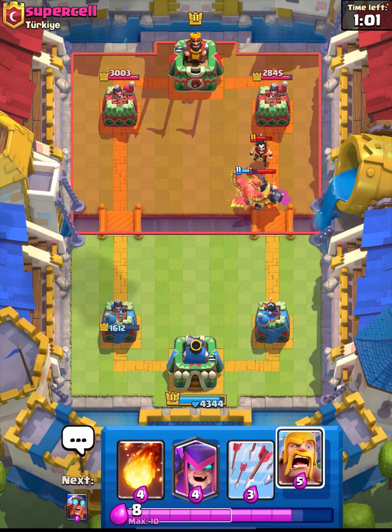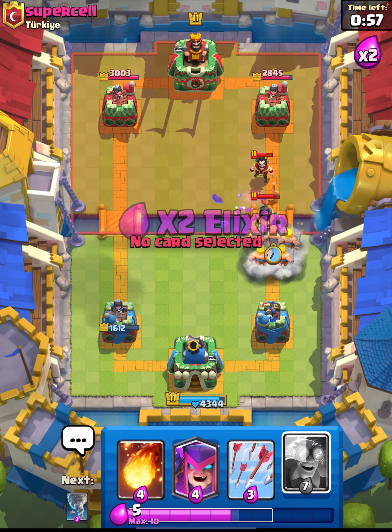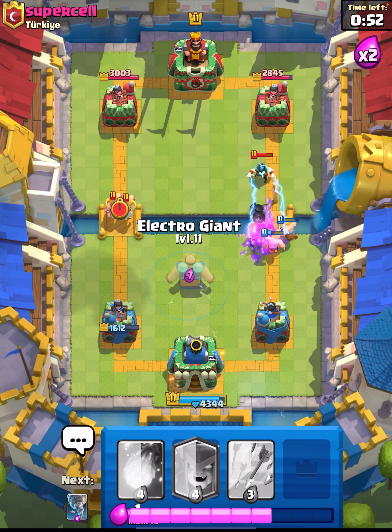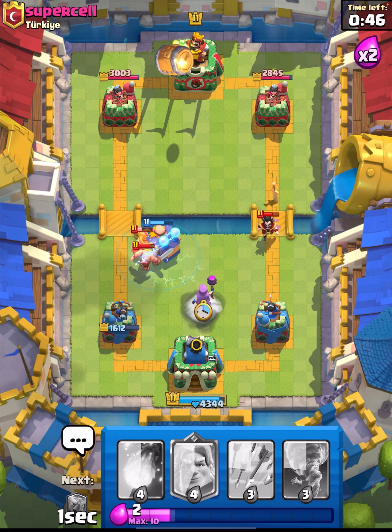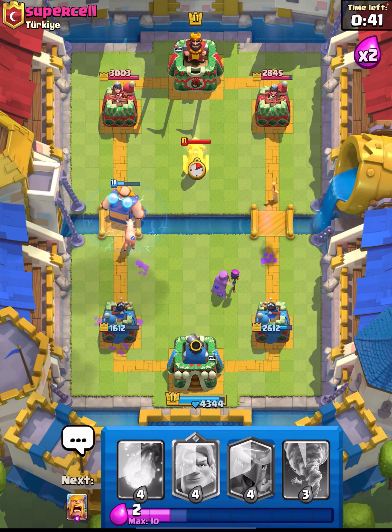He's going to go in with the Mega Knight — we're just going to surround this with barbs. Oh, we got pulled back, that's not ideal. Barbs are still going to destroy it and we're going for the left Giant on defense, along with our Mother Witch behind. We'll just arrow this one — nice, good for us.